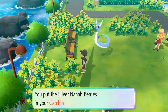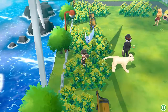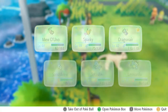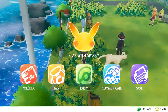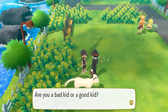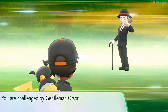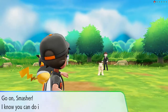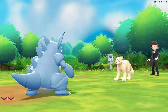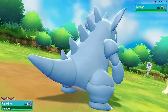We found ourselves three more Silver Nanab Berries. Let's switch out our Pokemon and go with Smasher - I kind of want to try this Drill Run. 'Are you a bad kid or a good kid?' A little bit of both. Let's take on Gentleman Orson - Orson's a fine name. Smasher, let's try that Drill Run even though I know it won't be super effective, but it'll still give a critical hit.